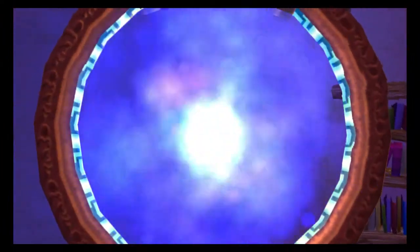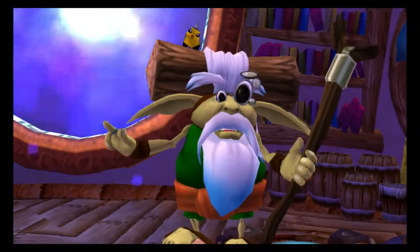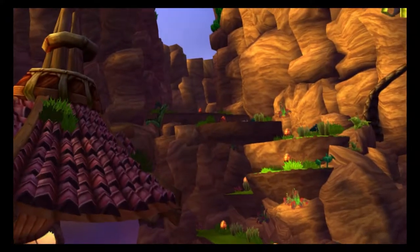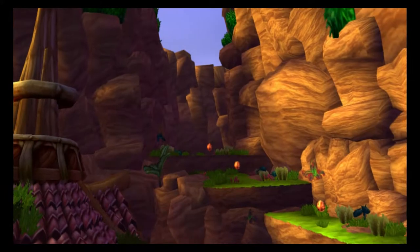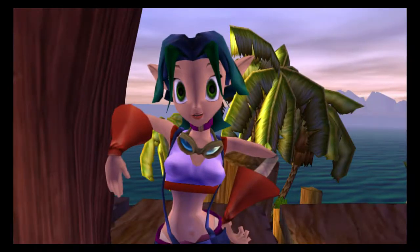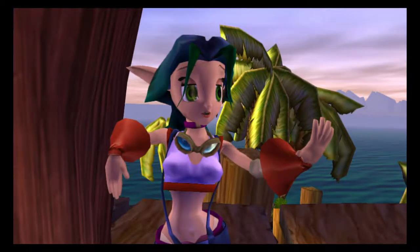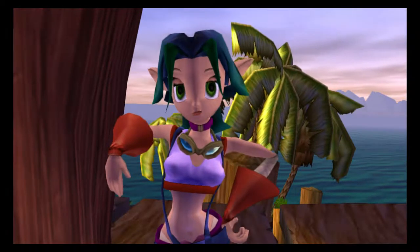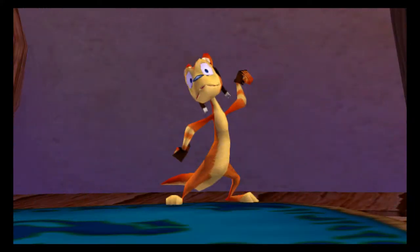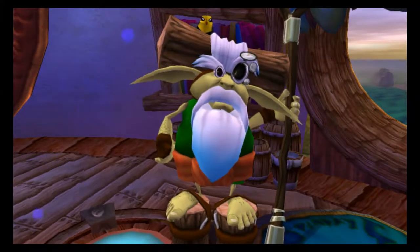'The only other way north is by foot through the fire canyon, but its volcanic soil is hot enough to melt precursor metal. You can't just walk through it.' And probably melt human skin as well. 'If you had a zoomer equipped with a heat shield, I just happen to be working on such a thing at this very moment.' So there's Kira - I believe it's Samos's granddaughter. As well as Jak's romantic interest.